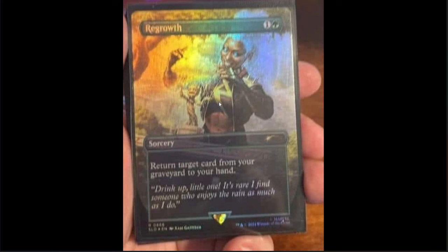Out of all of them so far — and this is number four, so we've probably got one more left — this takes the cake for bonus cards. I don't know if it's going to be worth a lot of money, but I think it should be, because it's a green card, return target card from your graveyard to your hand, it's got Storm on it and Groot too. This seems like a powerhouse bonus card in my opinion.